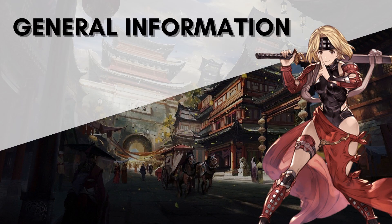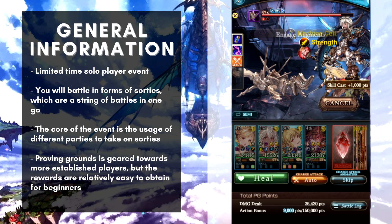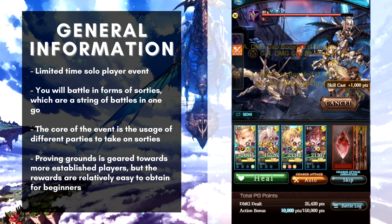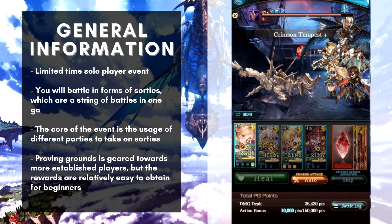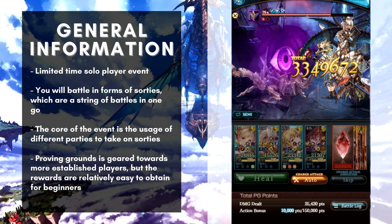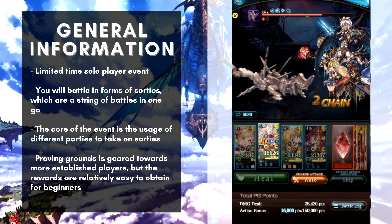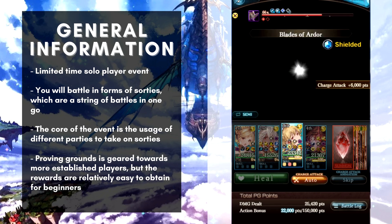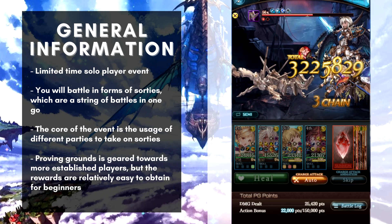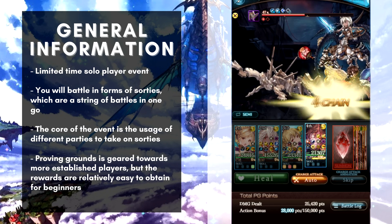So first things first — how does Proving Grounds even work? Proving Grounds is a limited time event where you get to participate in sets of multiple battles, which is called a sortie. In a sortie you will have to face enemies in one wave as you go, but to keep things interesting you will have to use multiple parties to clear a run, meaning you can't rely on a single party. This is the main catch of the event and makes Proving Grounds stand out compared to other events in game.